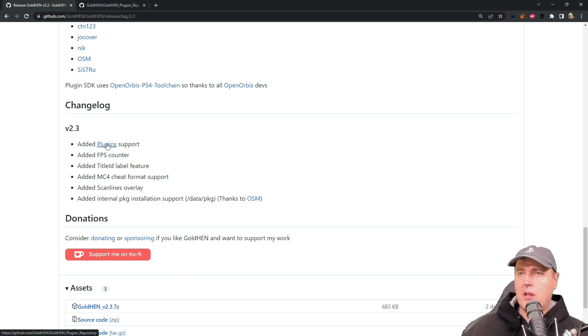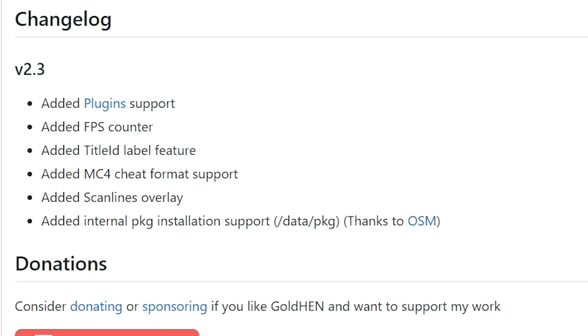In version 2.3 we can see that there was added plugin support, which we will talk about greatly in just a moment, an added frames per second counter, a title ID label feature, MC4 cheat format support, as well as the added scanline overlay in case you may want to bring some of that retro feel to your more modern PlayStation 4 games.